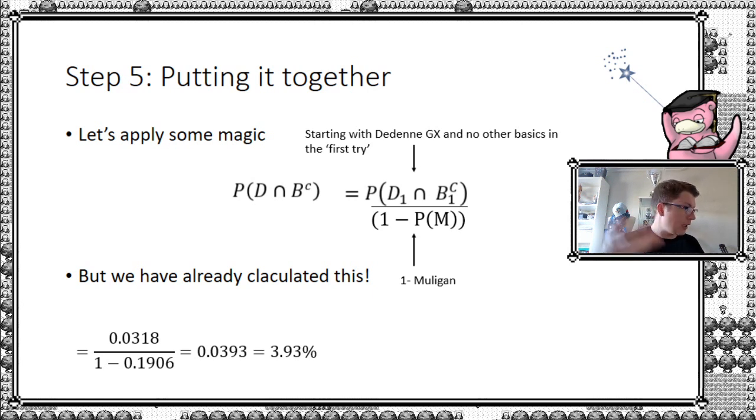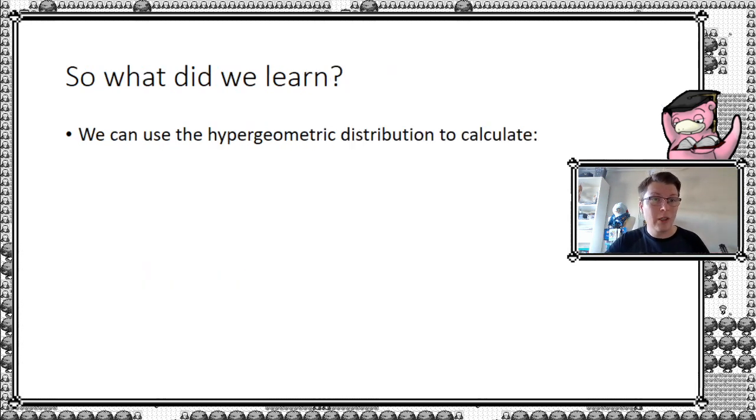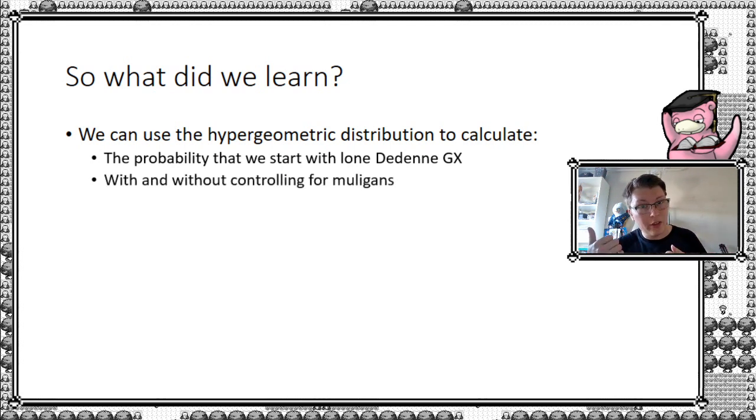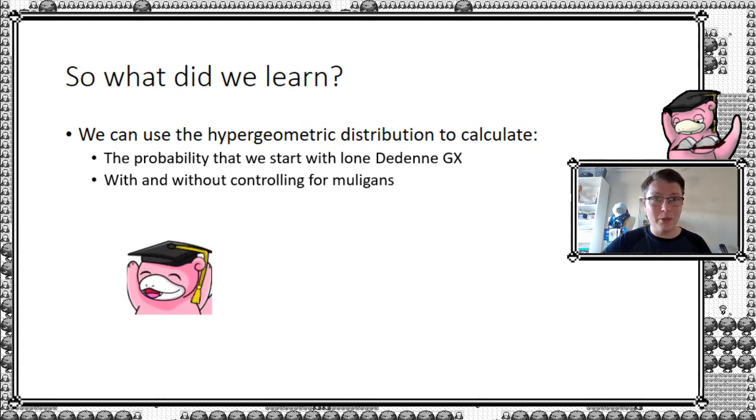Summing up, what did we learn today? We learned that we can use the hypergeometric distribution to calculate the probability of starting with only the Ninetales GX, and we can do that with or without controlling for mulligans. Step 3 was without mulligans (3.18%), and step 5 with mulligans gives us 3.93%. That was all I had to bring for you today.